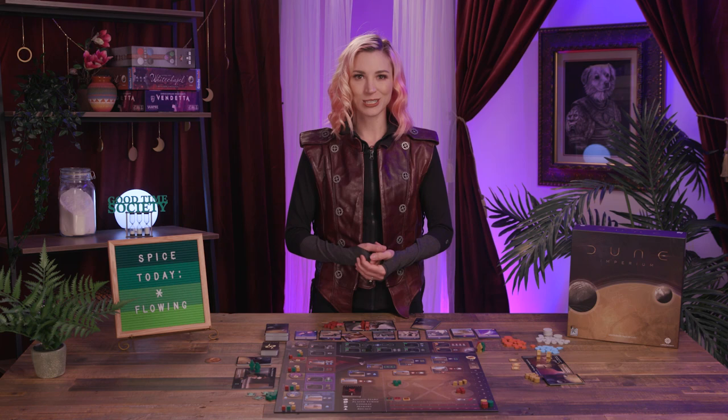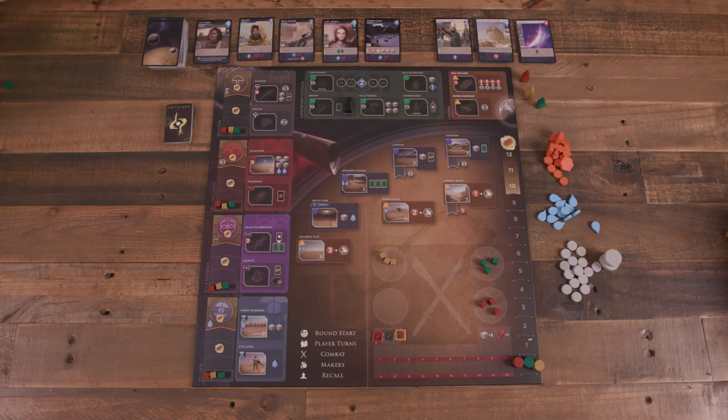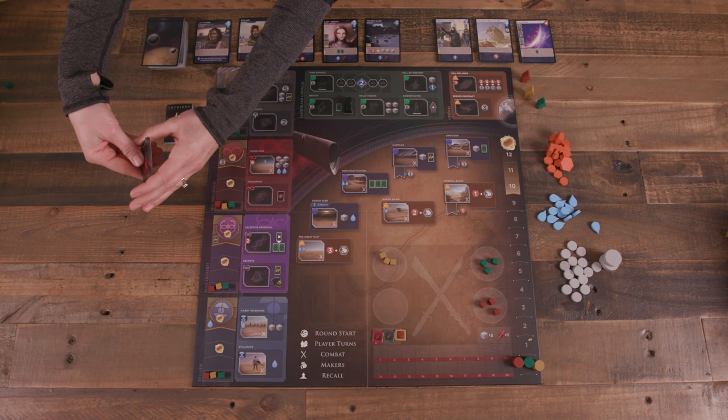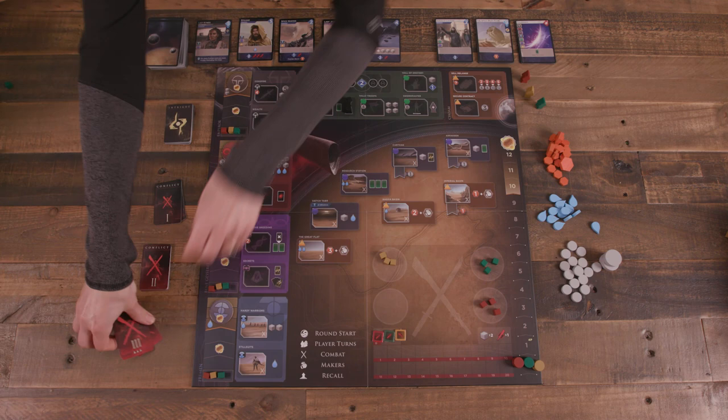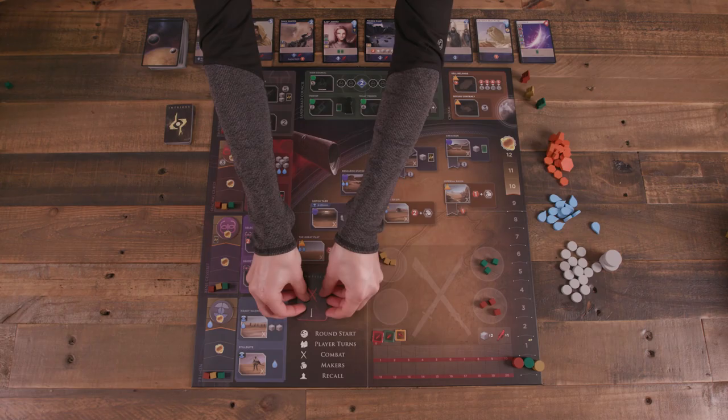Finally, create the conflict deck. First, separate and shuffle the conflict cards by their level: one, two, and three. Then create a deck by dealing face down four conflict three cards, five conflict two cards, and one conflict one card, to form a ten card deck. Place the conflict deck above the round order guide on the board.